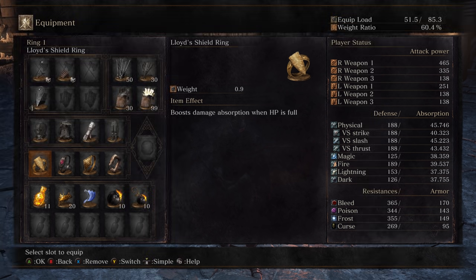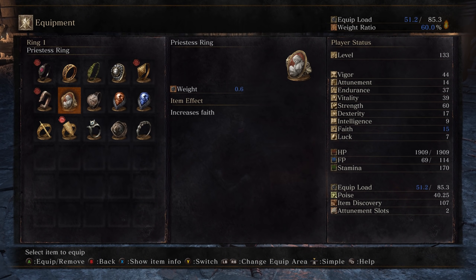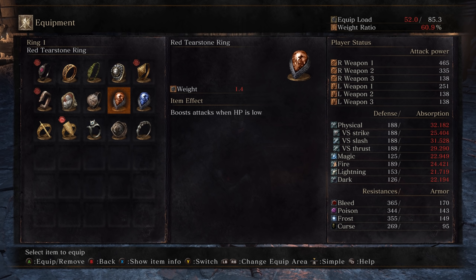This is the rest of the build. I usually use the Prisoner's Chain, Ring of Favor, Life Ring, or Havel's if I'm using heavy weaponry. For a lot of the showcases I wear the Life Ring, and then my fourth ring I just switch up to whatever I'm feeling. I start off with Lloyd's Shield for the absorption boost, and then I swap to maybe Hornet Ring, Life Ring, or whatever — depending on the weapon I'm using.